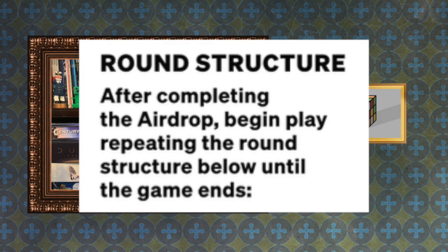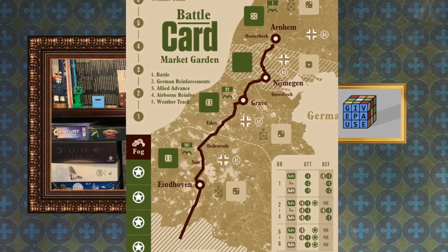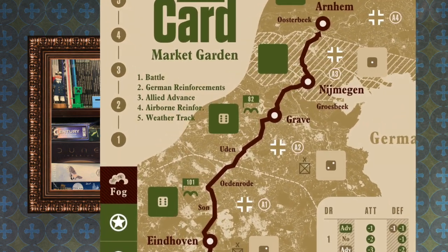The black bar area parts will not be repeated. It says: after completing the airdrop, begin play, repeating the round structure until the game ends. The five steps are also numbered on the map — the color is what stood out to my eye first — and you can see these five steps are the five we're going to go through. Once you get the flow of the game, you probably don't need to be reading the back of the rules.